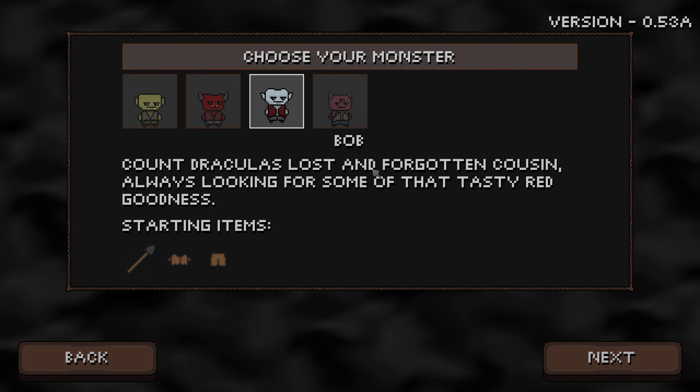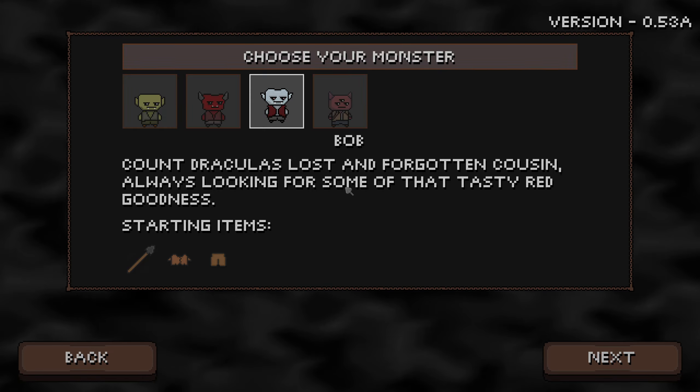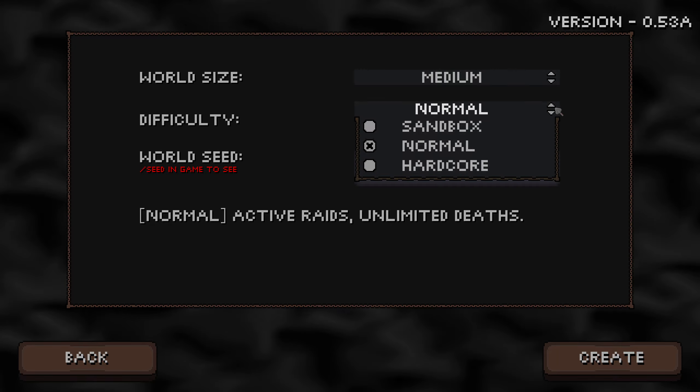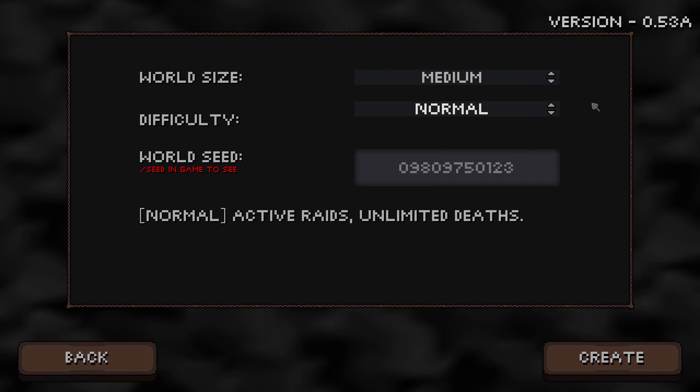We're going with Bob, Count Dracula, Lost and Forgotten Cousin, always looking for some of that tasty red goodness. I did decide we are going to stick with the same difficulty, but with the knowledge that we've gained.